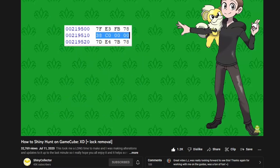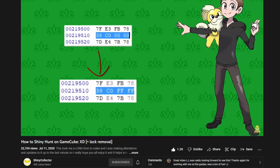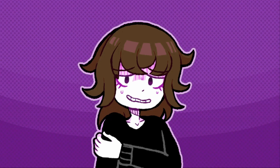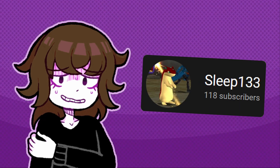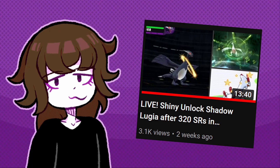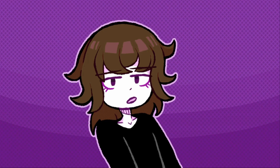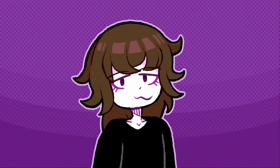Shiny Collector has a good video explaining what values to replace, so go check it out. I used a pre-existing modified ROM thanks to Sleep133 — go check him out too, he did a hunt on the mascot itself, Shadow Lugia. Links to both are in the description. With the lock removal all set up, I'm ready to get hunting.